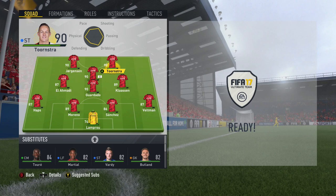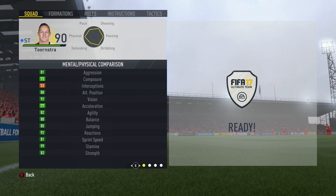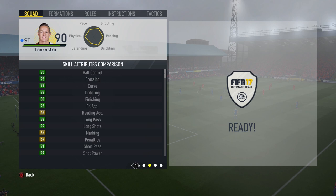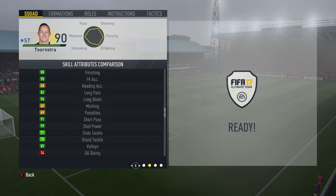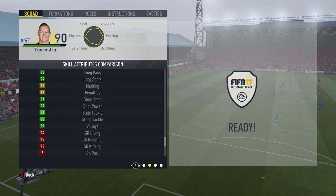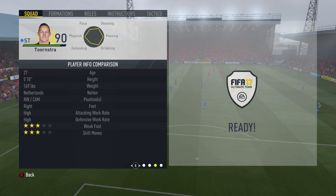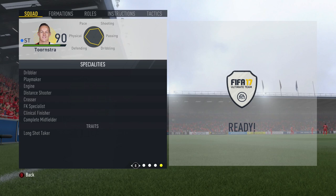Looking at his stats, he is a very very solid player in this game. He's got so many great areas including his strength, his agility and balance are so so good, jumping very strong. His vision and attack positioning are absolutely beautiful, and his ball control and dribbling are real standout areas. His curve and finishing at 88 is superb, long shots and shot power also incredible, very deadly in front of goal. Volleys also very good, and quite crazily the slide tackle and stand tackle are also really strong on this card for what is a much more attacking player. He has high work rates, three-star weak foot and three-star skill moves, and specialities including dribbler, playmaker, engine, distant shooter, crosser, free kick specialist, clinical finisher, complete midfielder, and the long shot taker trait.